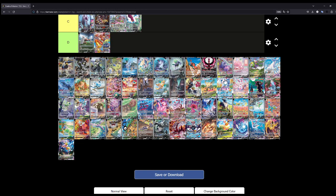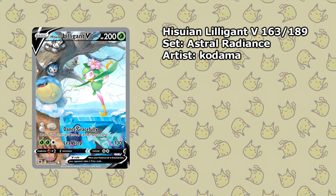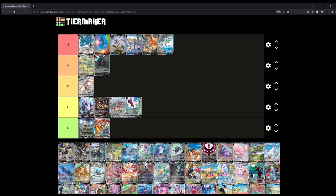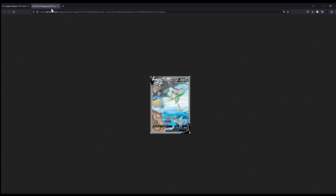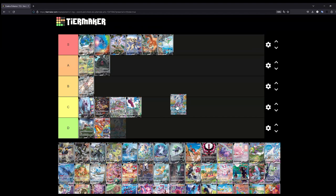The Hisuian Lilligant — I do want to say this is S tier for me. This is such a cool illustration, and the best part, similar to the Golurk, is that it is incredibly cheap. The illustration is super nice — just look at the amount of different Pokémon featured. They've also illustrated Pokémon you wouldn't normally be able to see — you've got a Swinub underneath the ground, two Basculegion or something underneath the ice, and a Pachirisu in the tree. This is such a nice illustration; I really really love this.